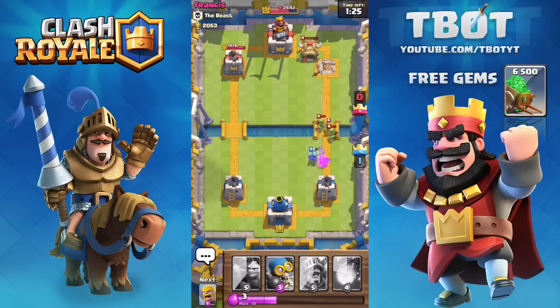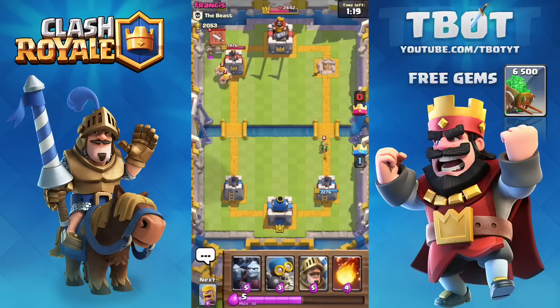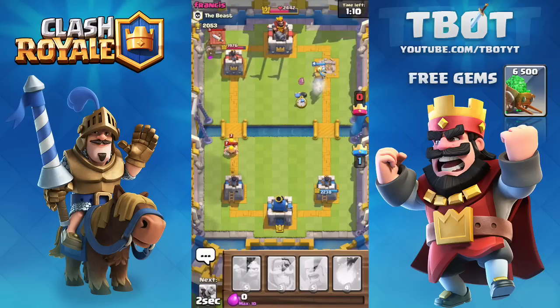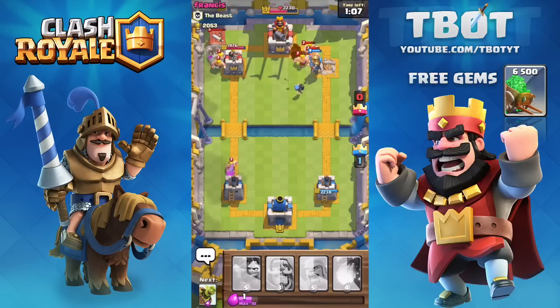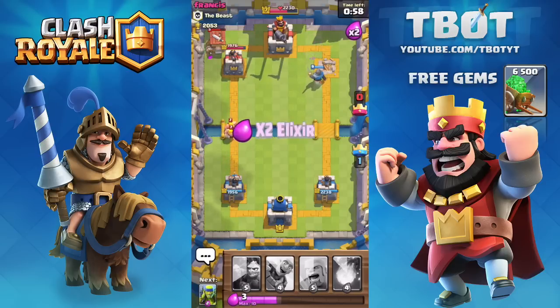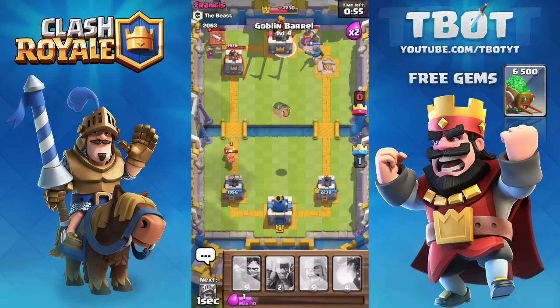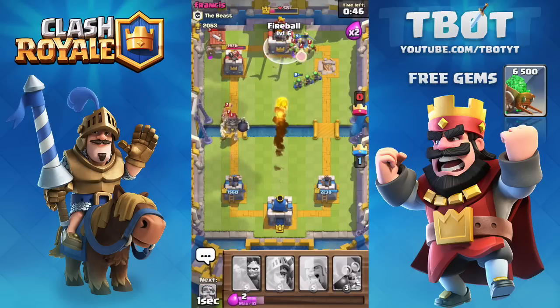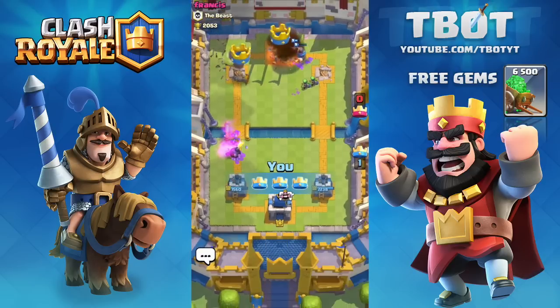Spear goblins are going up against the enemy spear goblins, who are one level lower. He drops a barbarian hut on the left side to threaten my tower, so I send in the prince and bomber — the prince meat-shields while the bomber takes out those barbarians. I send in the knight as well. Double elixir kicks in with 60 seconds left — I send in the goblin barrel which does a lot of damage on the main tower, and we successfully get the three-crown on this raid.